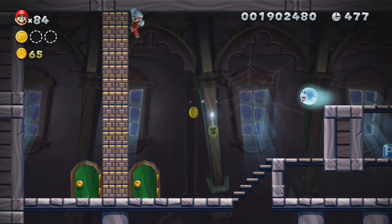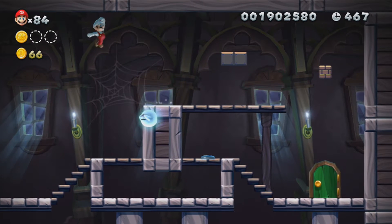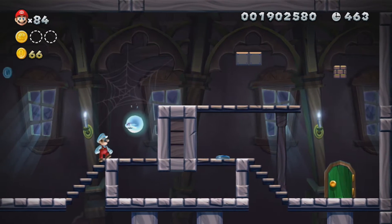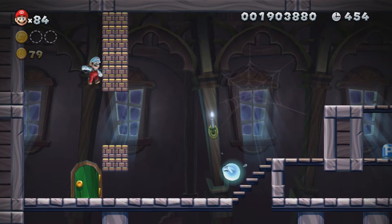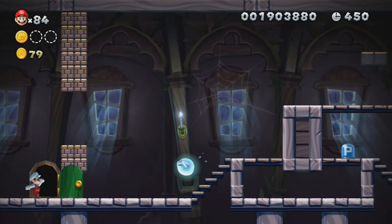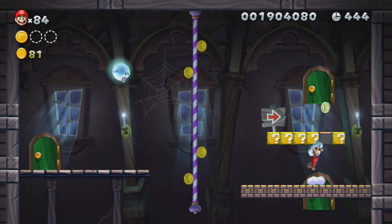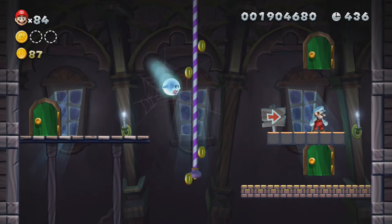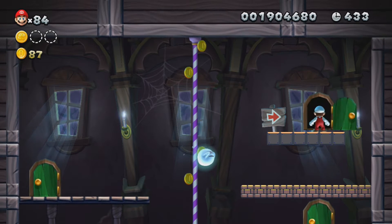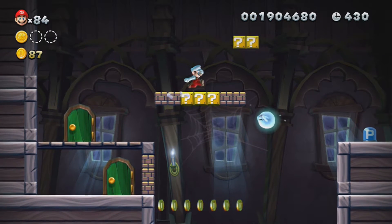Those coins are blocking off your path if you don't have the P-switch, so you need to go press it again if you miss it. Also, I probably should have waited a little bit to hit it. You just have to run through here, because this door is fake — and that door too, or you don't want to go in it. This ghost house many people think is one of the hardest ghost houses ever, or probably the most confusing level in this game. And for this game, which is actually really easy, it's not that hard. It can be kind of confusing when you first run through if you don't know what to do to get all the star coins.